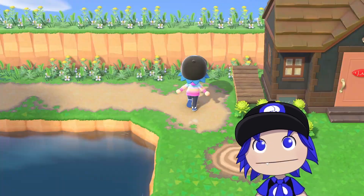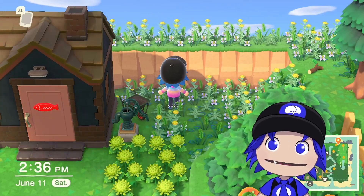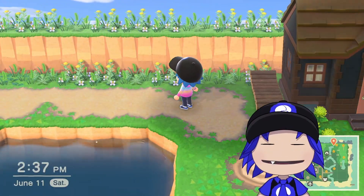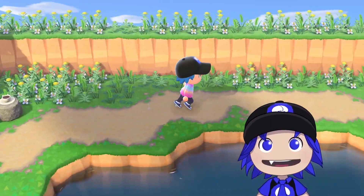I wanted to kind of give Apollo his blue rose patch back from the Animal Crossing movie, and I think that worked out well. So now down here, we've got Eunice hanging. Green mums here, little place to chill. Up here, I terraformed the back of my island to kind of look like how the old Animal Crossings looked — there was just kind of a wall at the top — and the weeds are intentional. I like how they look.